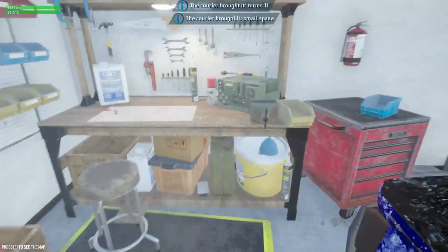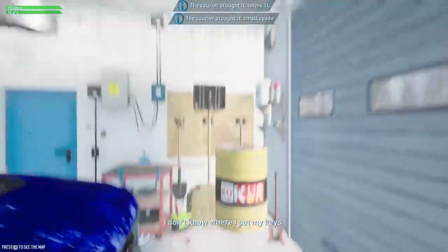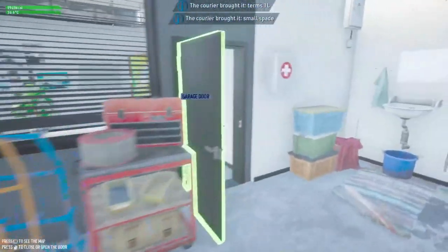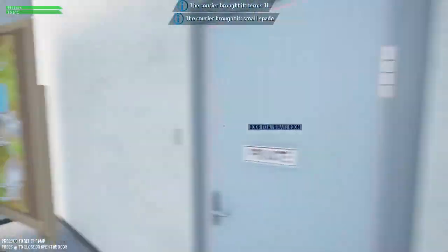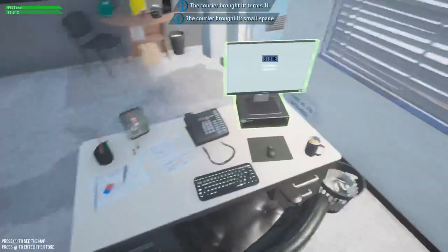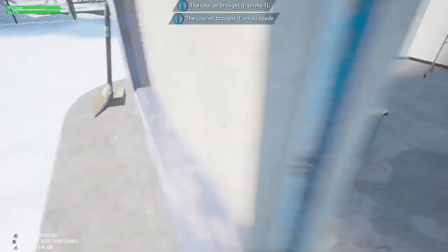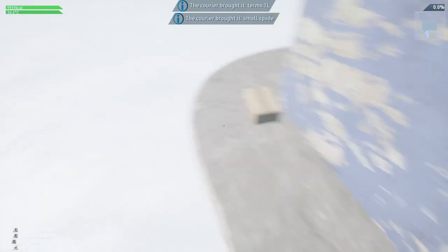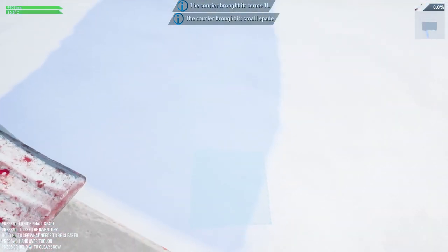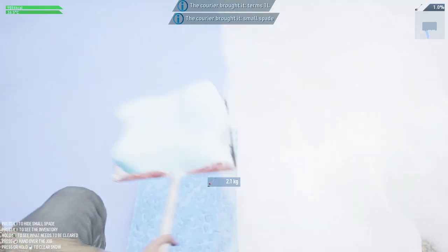This garage is pretty detailed, not gonna lie. We got our truck here that we can't use because we don't know where we put our keys — and probably won't be able to start it up anyway due to this just being a demo. Definitely no keys laying around. Let's get started.